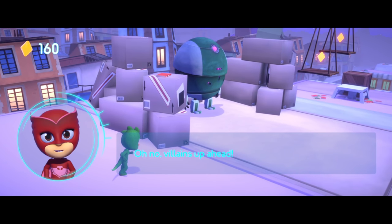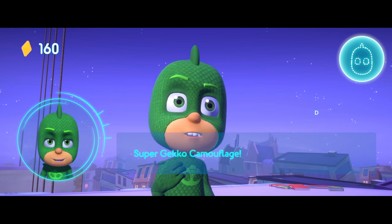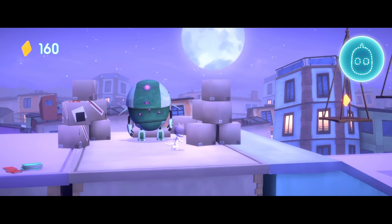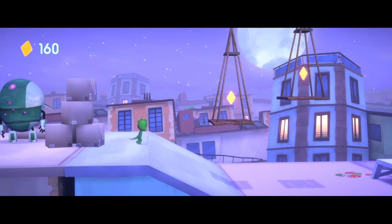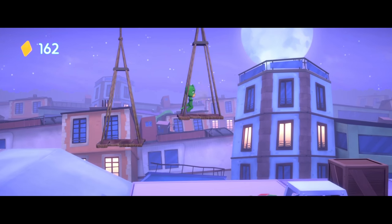Villains up ahead! Gekko, you need to sneak past them with your Super Gecko Camouflage. Select your Super Gecko Camouflage power to continue. Super Gecko Camouflage! Nicely done!